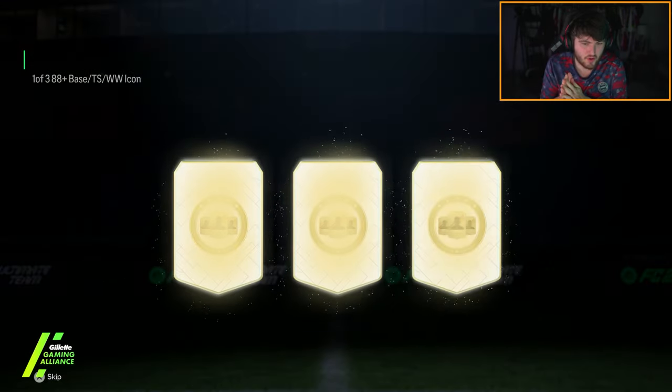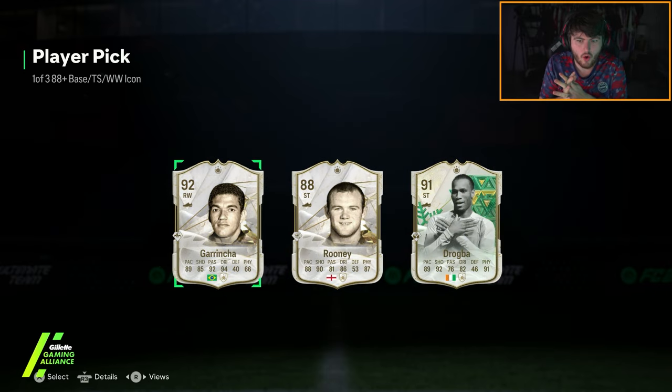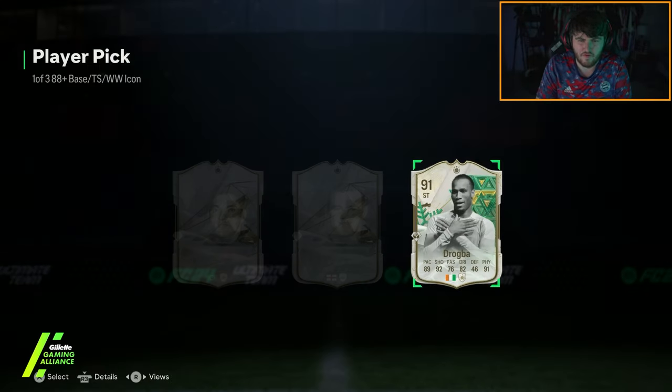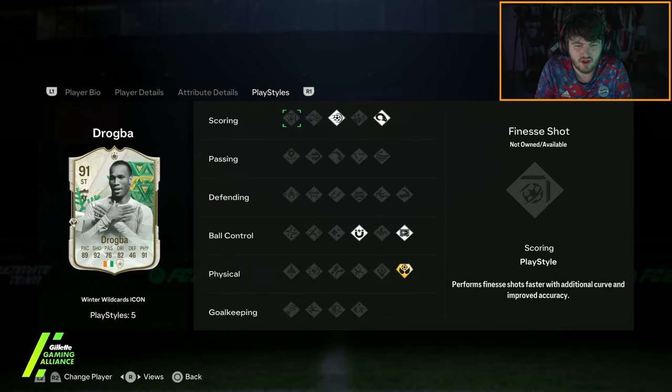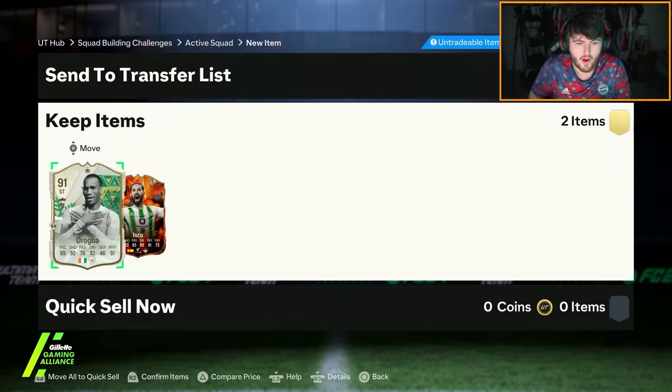We have the icon pick now, which I'm not doing blind today. I don't know who I prefer there. I feel like Drogba's more expensive. Base card is still 800k. I'm going to take Drogba anyway — 1.1 million. I just think Drogba's a bit more fun, a bit more of an exciting card. Four-star skill, five-star weak foot, probably just an absolute monster in the air as well. Get whipped pass on left and right mid and you are laughing with this card up top. I'll take that.